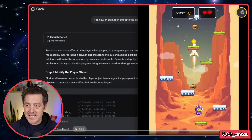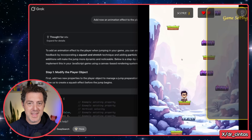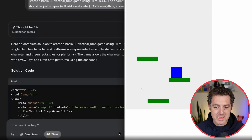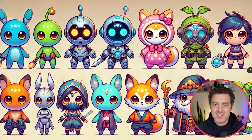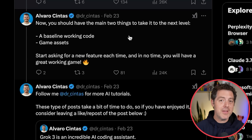Your job is to get as high as you can — I used to love playing these types of games. He also explains how he was able to create it: don't ask for every single detail and feature, start with something simple. Create a basic 2D vertical jump game using HTML and CSS. Then the assets were created using Grok 3 — here are the platforms and the sprites. Then you iterate: add the assets, fine-tune, touch it up, make sure it's complete.